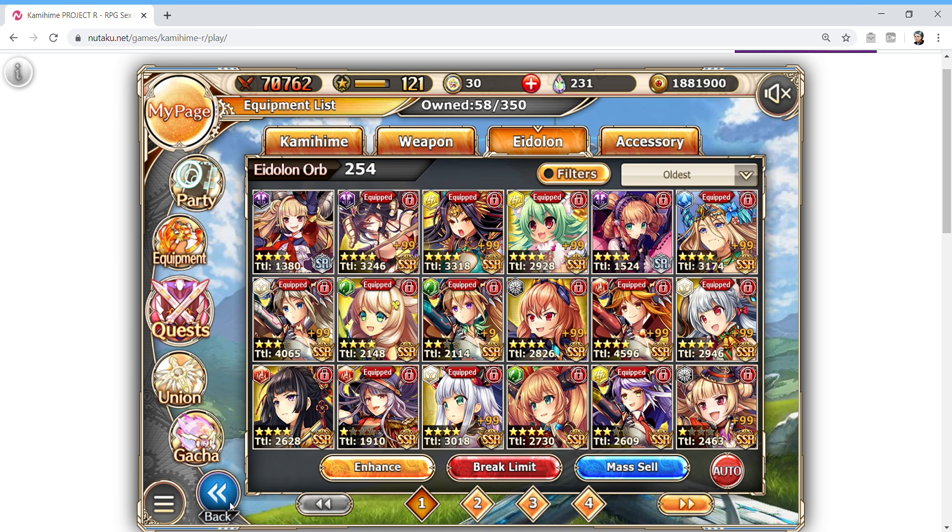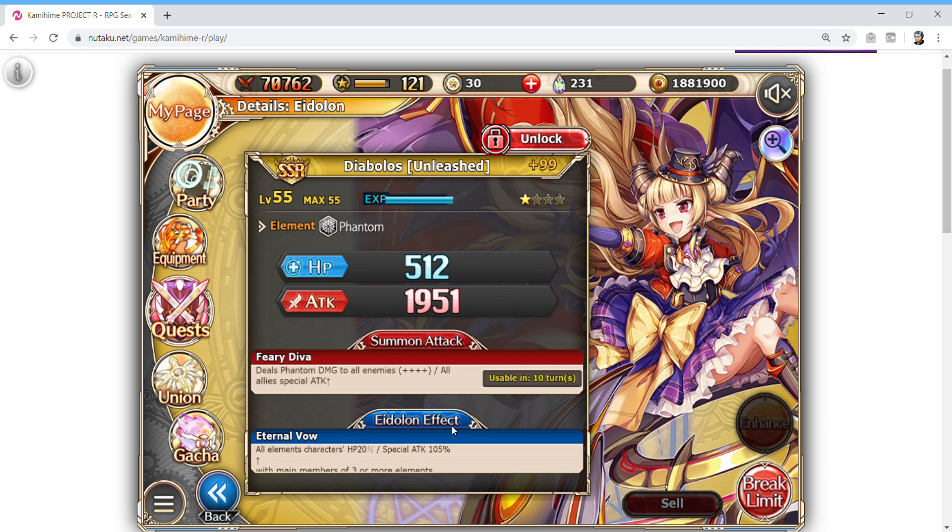Some idolons have good effects but require certain conditions to draw them out. This one increases Special Attack — which is a completely different multiplier. Vigor is its own multiplier, Elemental Attack is its own multiplier, Assault and Pride share one multiplier, and Special Attack is its own. When you have more multipliers, you have more potential damage. She's pretty much one of the only idolons that can really increase Special Attack at this point, because all the others have been rewritten to some crappy version of it or replaced with Vigor.